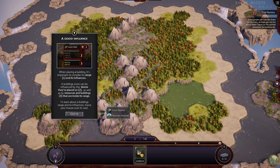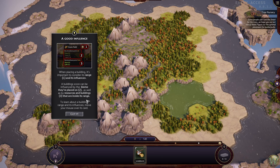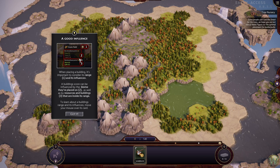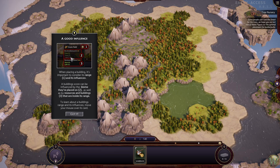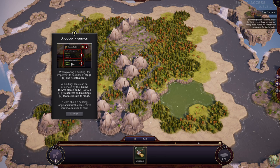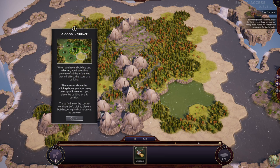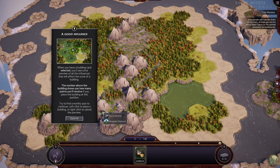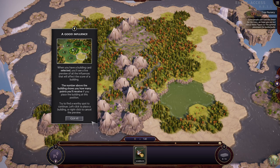When placing a building, it's important to consider its range and its influences. A building's score can be influenced by the biome it's placed on, as well as by resources and buildings inside its range. Move your mouse over a card to learn about its range and influences. For example, a grain field has a range of one tile, likes to be on grass and stone but not coast, and receives points from rivers and lakes. When you have a building selected, you'll see a live preview of all influences affecting its score. The number above the building shows how many points you'd receive at that position.